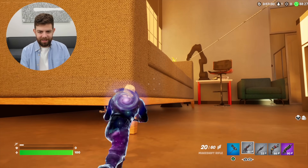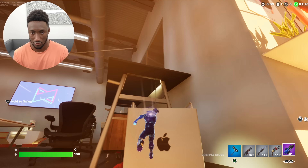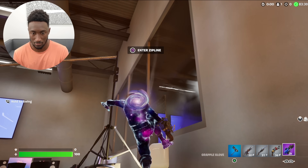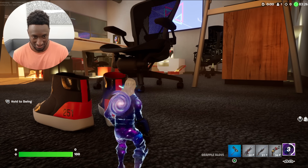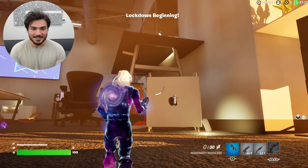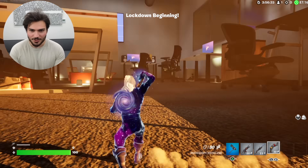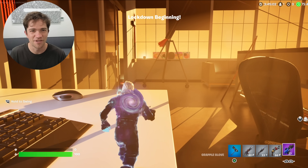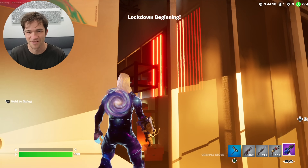Oh my God. This is the studio. Oh — I mean, not bad. I get out. The shoes. Oh, that's my old desk. Oh my God, they have the artifacts. You're kidding me. I feel like someone knows the vibe of our studio just as well as we do. That's crazy.